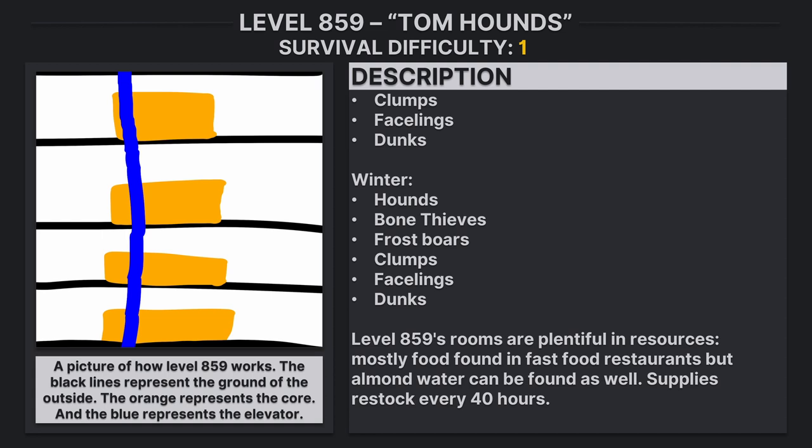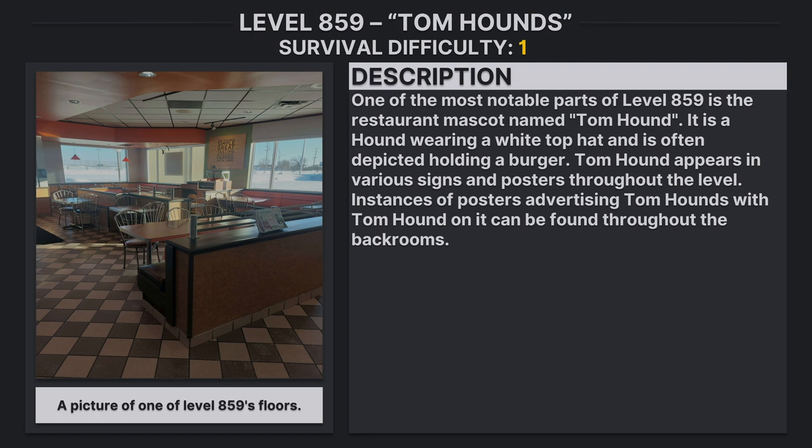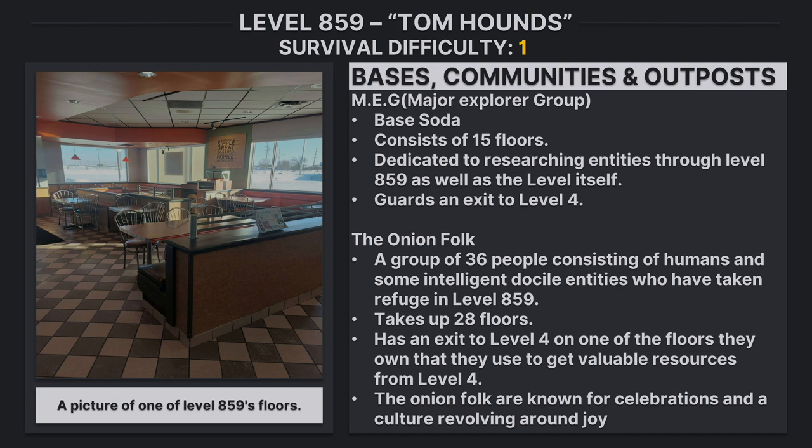Level 859's rooms are plentiful in resources, mostly food found in fast food restaurants, but almond water can also be found. Supplies restock every 48 hours. One of the most notable parts of level 859 is the restaurant mascot named Tom Hound — a hound wearing a white top hat, often depicted holding a burger. Tom Hound appears in various signs and posters throughout the level, and instances of posters advertising Tom Hounds can be found throughout the Backrooms.